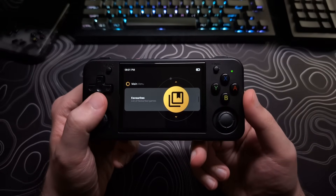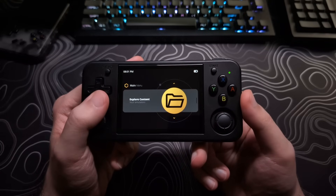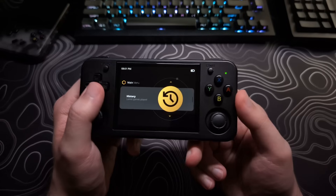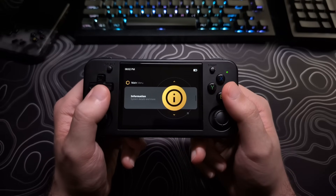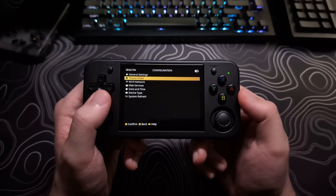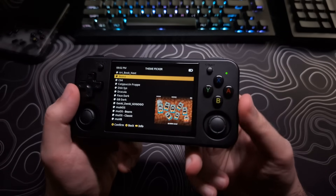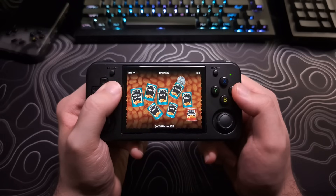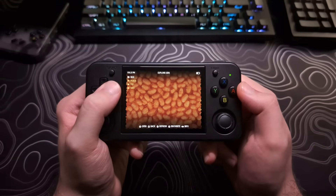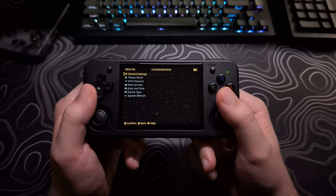After installing the new version, you will be greeted by the new default theme. I think it looks great, but I'm a fan of seeing all my choices in a list, so I'm going to change it back to the classic theme. If you want to change yours, go to the configuration menu, then theme picker, and choose one you like. Someone made a Beans theme to go with the Beans version — disgusting. I'll select the classic one, and I'll show you how to import other ones later.